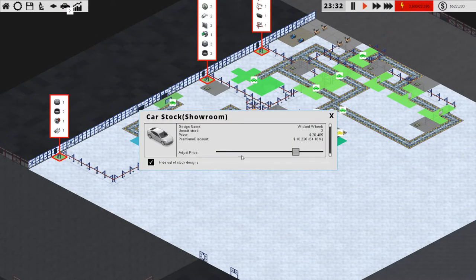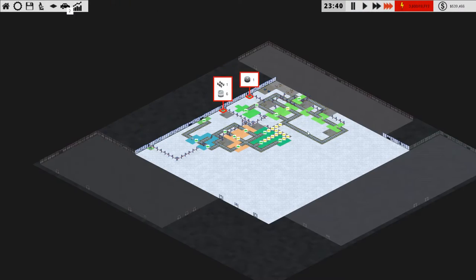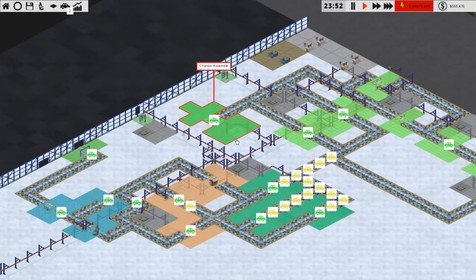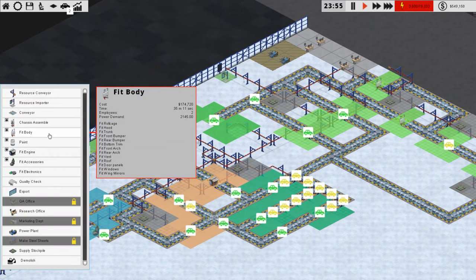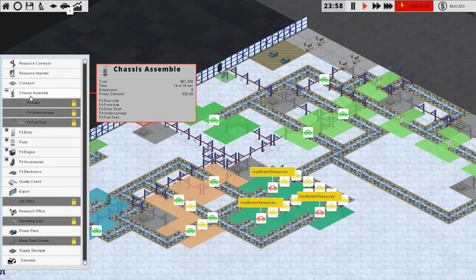We're making quite a lot of money, that's always nice to see. We have insufficient resources again — I want to ditch our entire factory at some point. We don't have enough cars being assembled on their own. Let's go over here — chassis assembly takes a long time. We don't have any of these done. This takes seven minutes, which means seven minutes times two is fourteen minutes for a car.